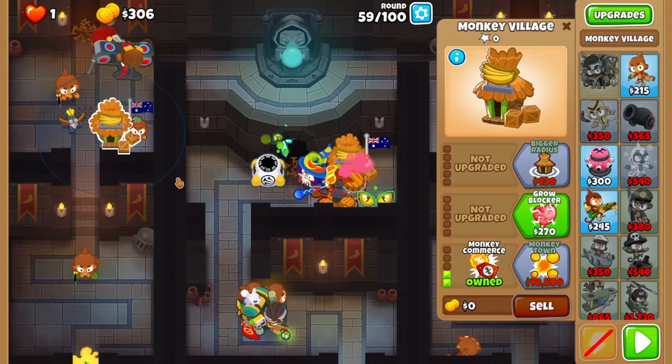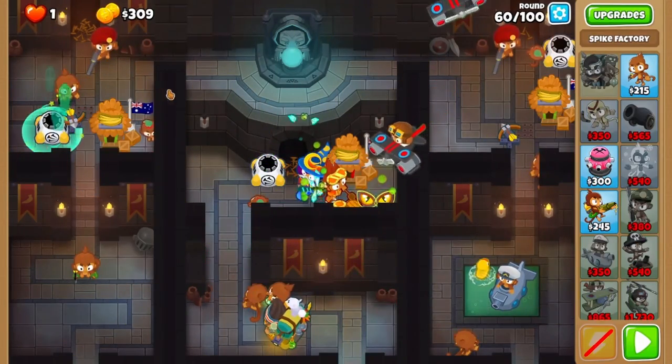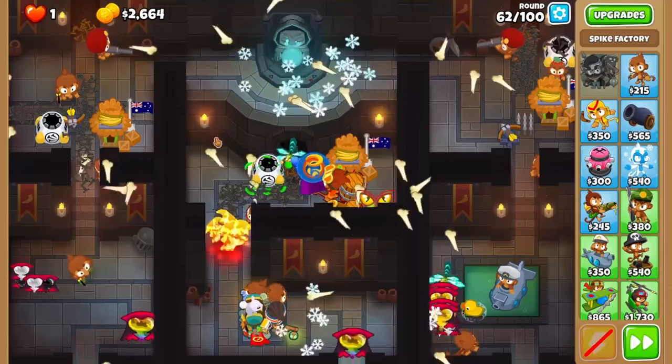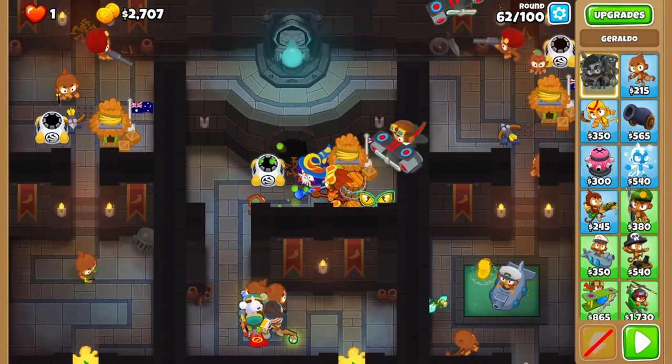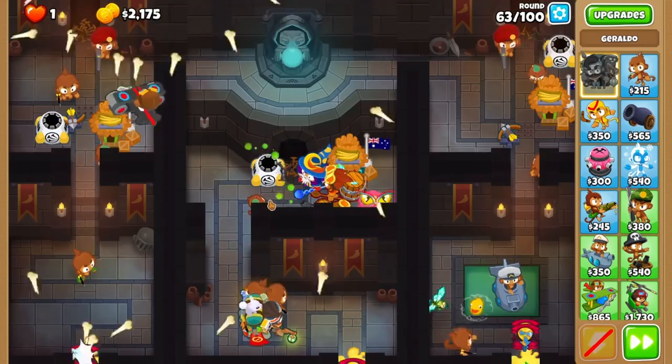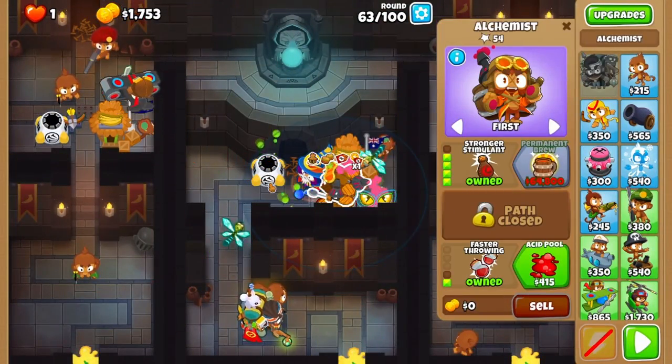Smash round 60 and grab that spike factory. In the middle of round 62, activate both traps again. Before round 63, glue all three lanes, give both aces sharpening stones, and smash out that round as well. Afterwards, upgrade your middle alchemist to stronger stimulant. Give your left and middle spike factories bigger stacks too.